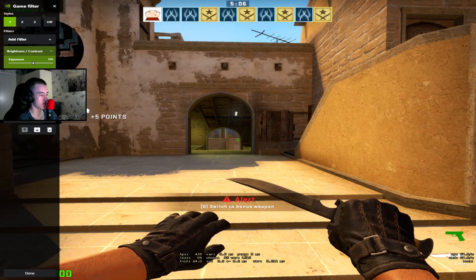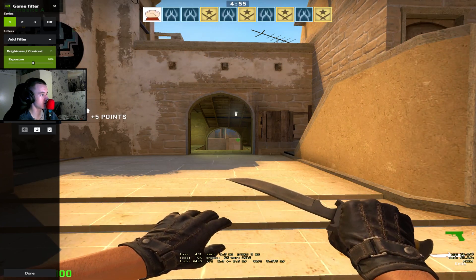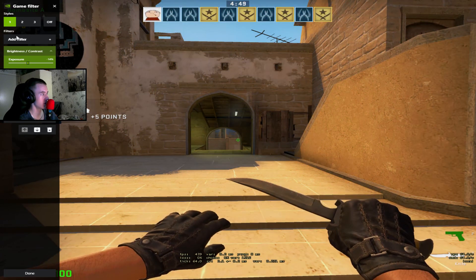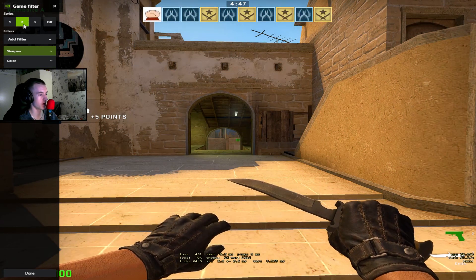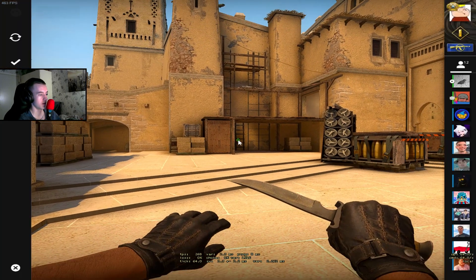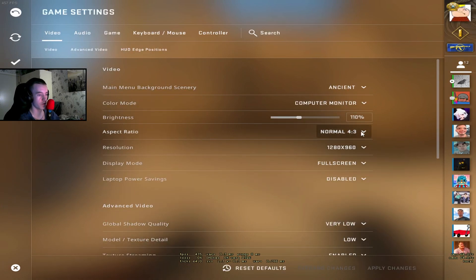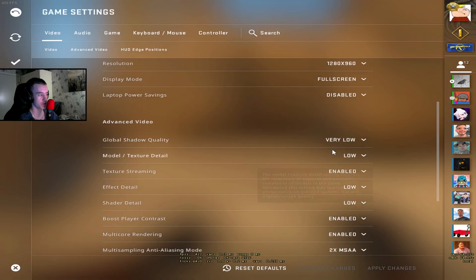Dragging shadows down makes the game really washed out, but if you like it that way you can. For Highlight I'd say keep it at 0, and same with Contrast. I'm sticking to my current settings. To recap: Sharpening 60, Color 86, and my CS settings are stretched 4:3, 1280x960 fullscreen.